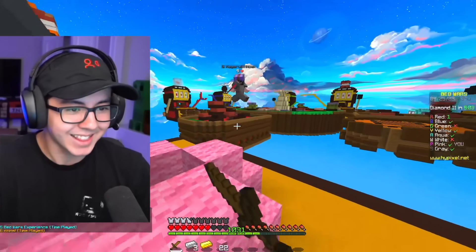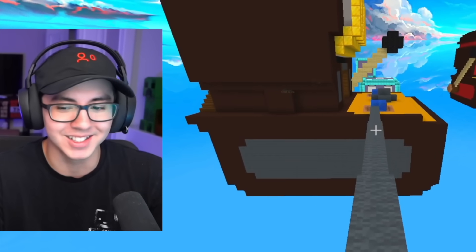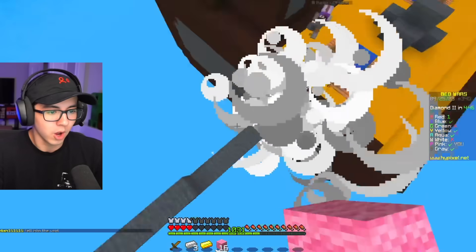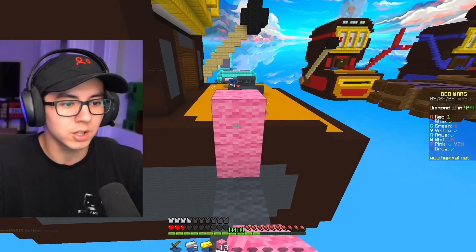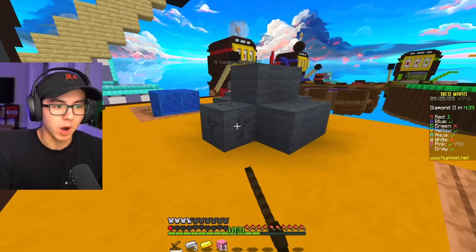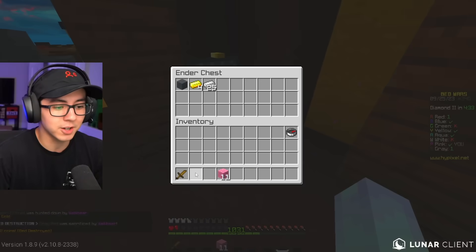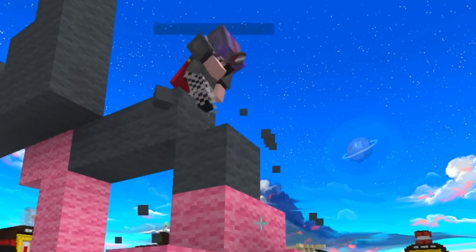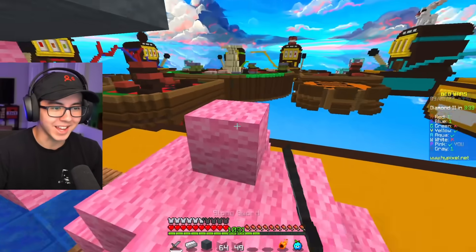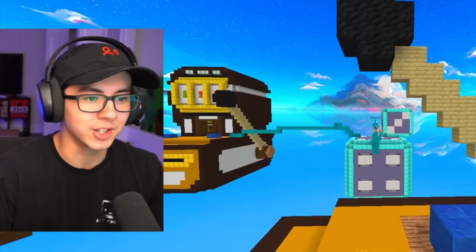It's not there! He dug three blocks and still didn't get it. He's looking, but my bed is on the opposite side. I go in, get a wombo combo. Got him. I'm going to get this guy out of here and then see how many people fall for this defense. The offset defense is actually goated.